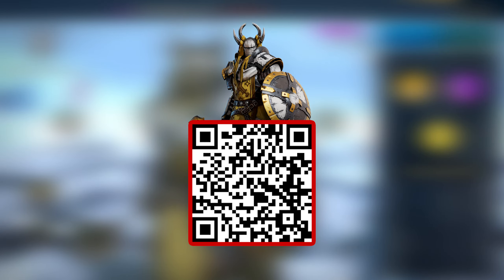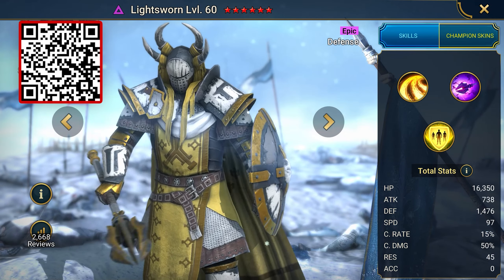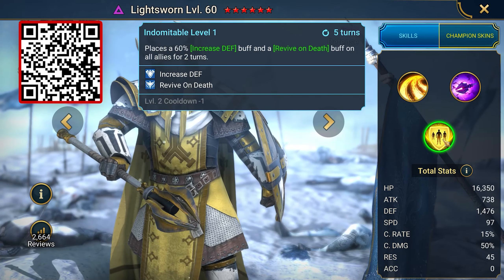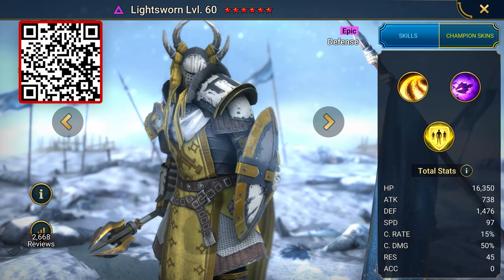The first QR code contains the following bonus: an epic hero, Lightsworn, and 100,000 silver. Lightsworn is the best beginner champion we recommend. Not only does he deal a decent amount of damage, but he also has the ability to resurrect allies. He was also the first champion I received personally and I have never regretted it — a useful epic champion.